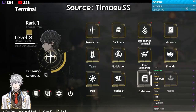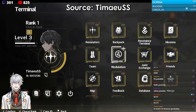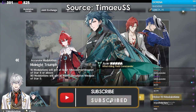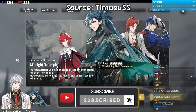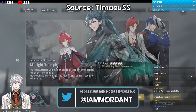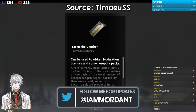Within Wuthering Waves, the gacha system is called Modulation. When you click the Modulation button, you'll be taken to the banner screen. On this banner, you can see all the characters that you can wish for. Jian is a five-star character and every other character you see there is a four-star character.